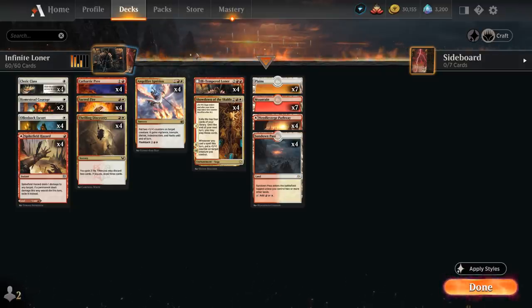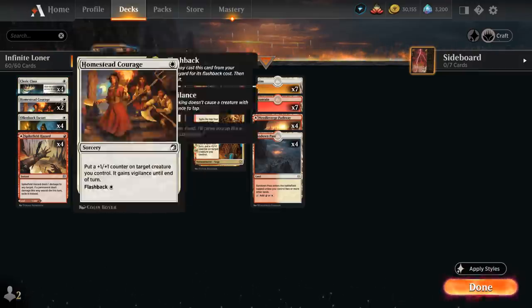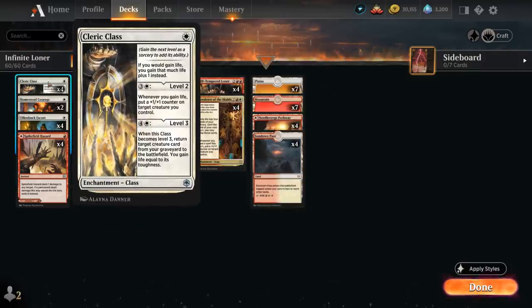Quickly going over all the other cards in the deck — Cleric Class is important to get that infinite damage on level two by putting a +1/+1 counter whenever we gain life. Even just level one gaining one additional life whenever we gain life is relevant, because we have a lot of cards that passively gain a few points of life, helping us stay alive against aggressive decks. On level three, we can return the Ill-Tempered Loner from our graveyard to the battlefield, and thanks to the life gain trigger we'll immediately be able to put a +1/+1 counter on it, which sets it up to potentially combo off if we have an Ollenbok Escort in play.